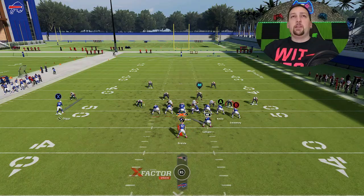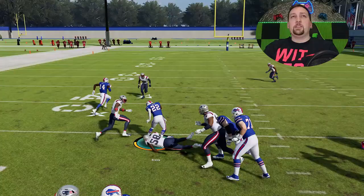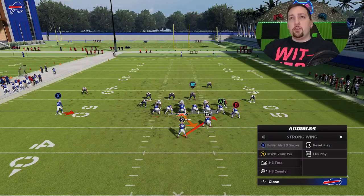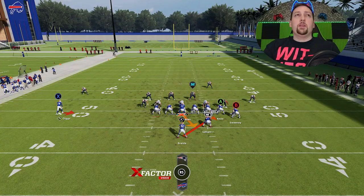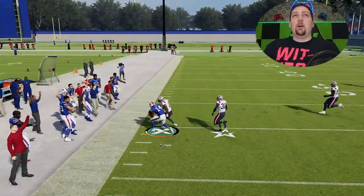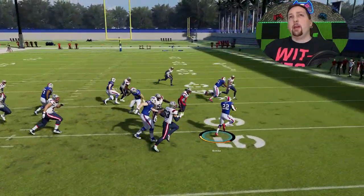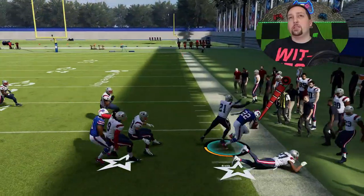You also have the Inside Zone Weak, which is successful against a more spread alignment — it's just a good inside run. It's basically like a counter but with no actual delay. The two best run plays are definitely the toss and the counter, but you can always run the Inside Zone Weak to pick up easy yards. I'm averaging about 10 yards on the counter and about 5 on the Inside Zone Weak. You also have the Power Alert X Smoke — the smoke is really best against Cover 3 or Cover 4, anytime the cornerbacks drop back. I got about 10 yards on that one.